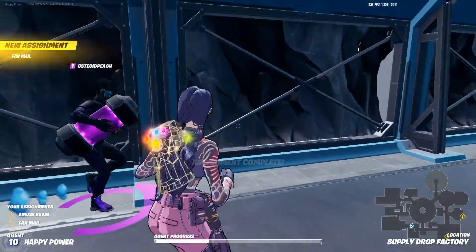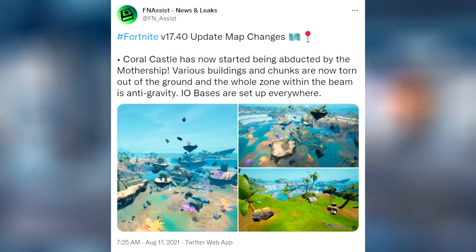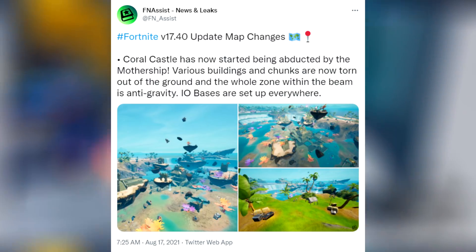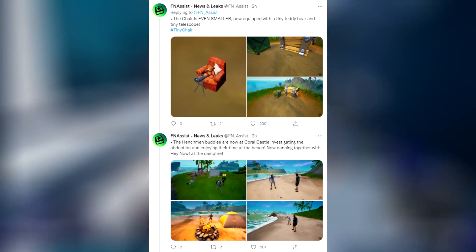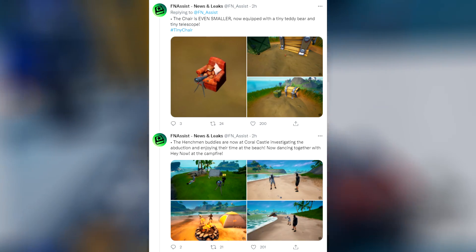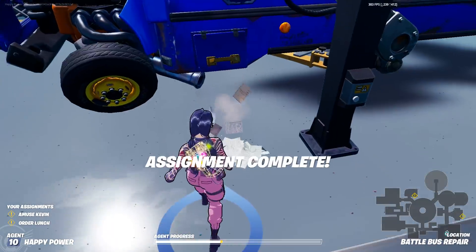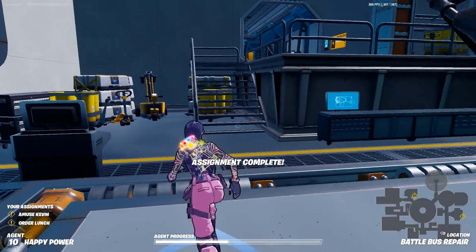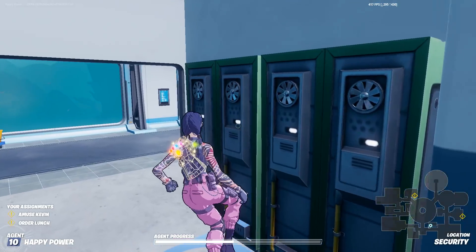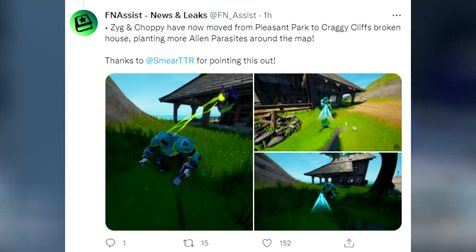Here are every brand new map change in the 17.40 update. Coral Castle has started being abducted by the mothership — various buildings and chunks are being torn out of the ground, and the whole zone within the beam is anti-gravity. IO bases are set up everywhere. The chair is even smaller now, equipped with a tiny teddy bear and a tiny telescope. Henchman buddies are now at Coral Castle investigating the abduction and dancing together.